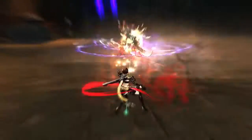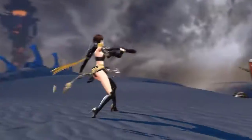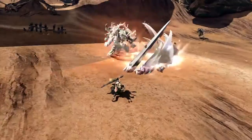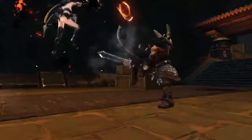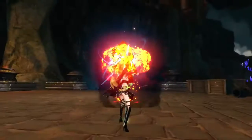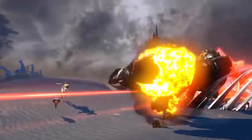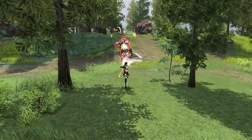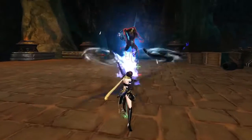In encounters that require mobility, the Gunslinger uses a pair of pistols. They can keep their enemies at a distance by enclosing them in a steel cage or detonating an immobilizing grenade. The Gunslinger can also perform a backwards somersault while throwing helix blades at their adversaries.